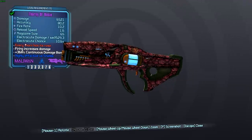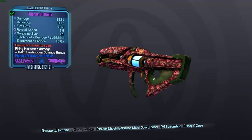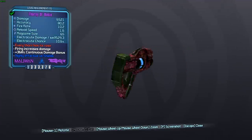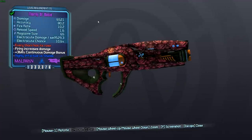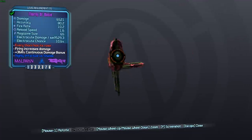It has the red text 'every thorn has its rose,' and it also has a skin with lots of roses all over it — hence the thorny prefix and also the word 'rosy' in the name of the gun.